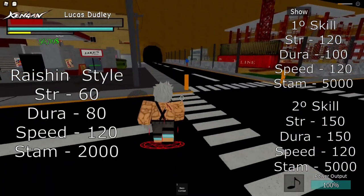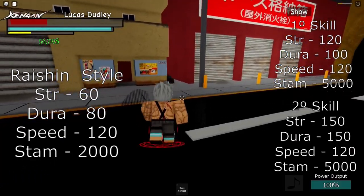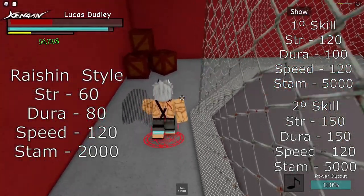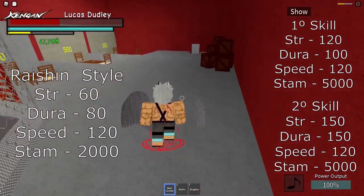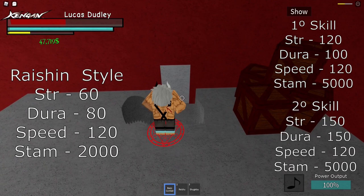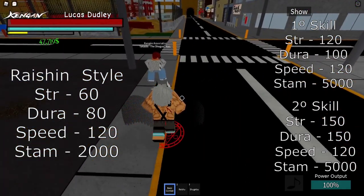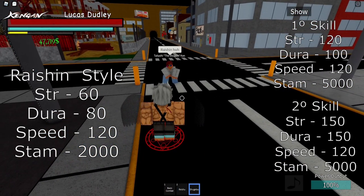Now I'm going to show you the High Chain style. The requirements will be on the screen. High Chain style is basically the speed style because you need very high speed. You come from that door, come right behind here, and there it is. This is the basic combat. The skills are faster than the other ones — this is the Reishu, and this is the Shugetsu.